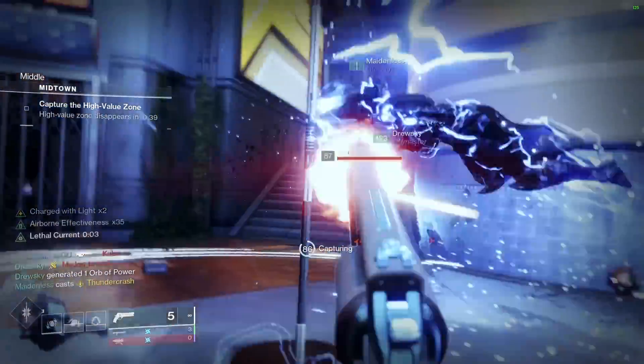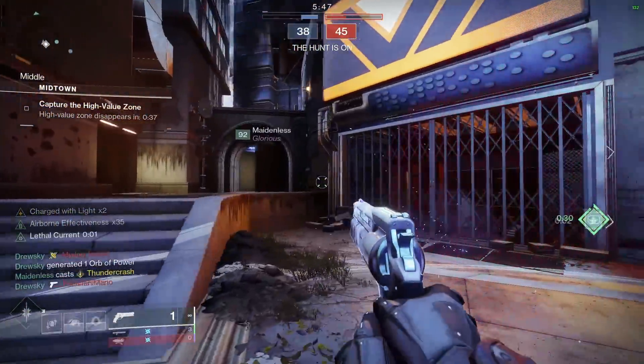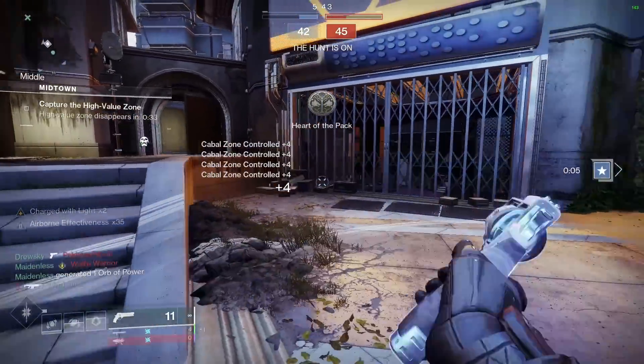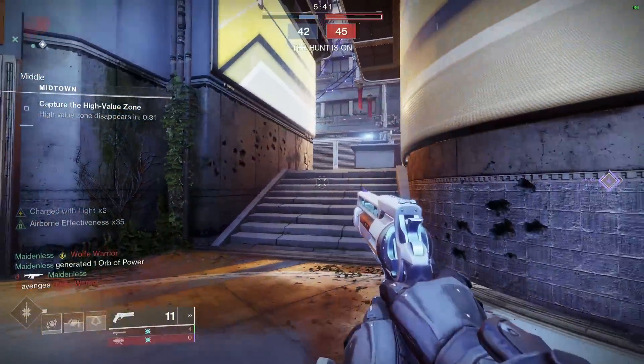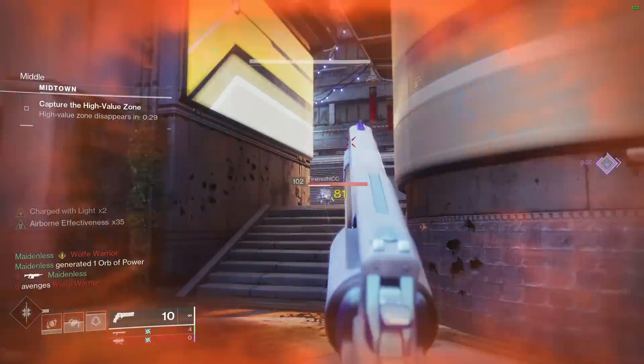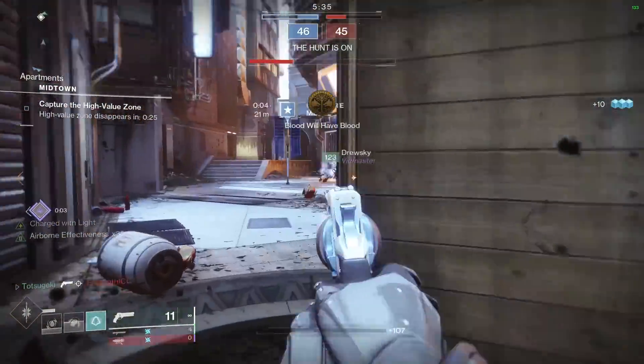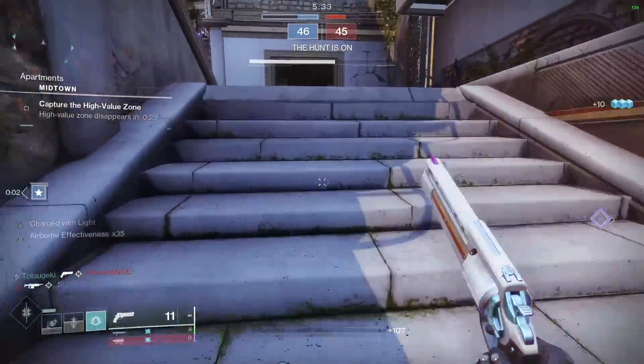Or in the case of Destiny 2, they'll just throw a suppressor grenade down mid, which they're already going to run because they're probably already on a Bubble Titan. But even despite how simple it is to counter an Exodia deck, or in this case a Blight Ranger, players are still drawn to the idea of an alternate win condition and it's exciting to pull off. Let me show you what hoops you have to jump through — always pay attention to the background footage and look at my teammates cycling back-to-back supers.